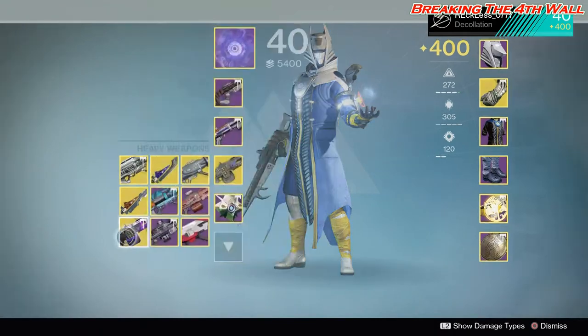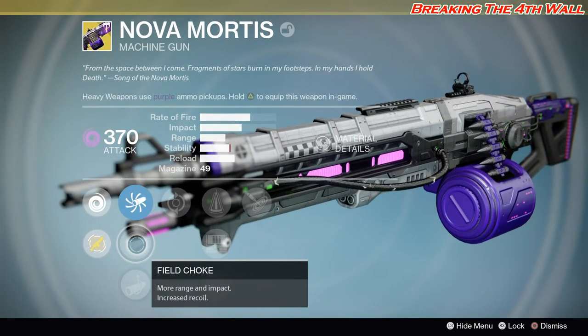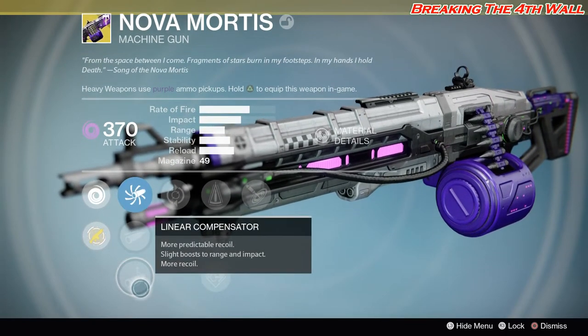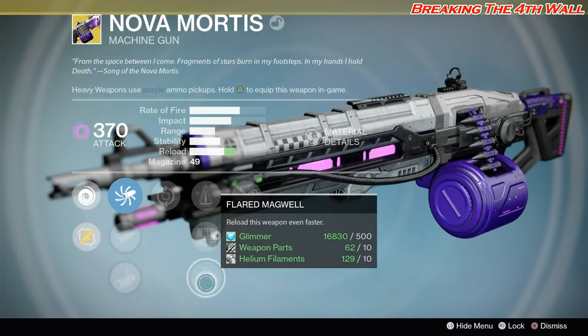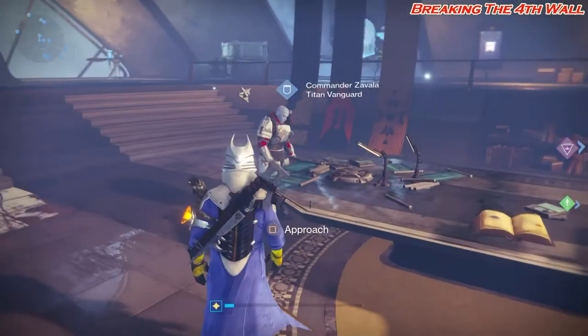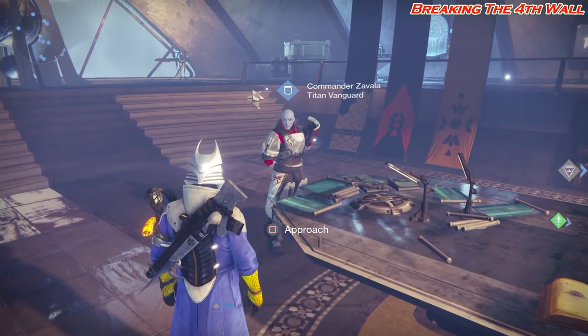Let's look over the Nova Mortis. For perks, we have Accurized Ballistics, Field Choke, and Linear Compensator — pretty much the same as the Thunderlord. Then we've got Feeding Frenzy, Perfect Balance, Field Scout, Flared Magwell, and Negative Rounds. Now let's go to Zavala to get the Abaddon.